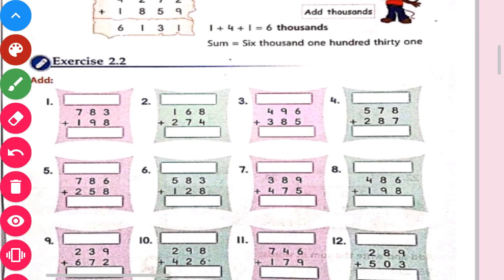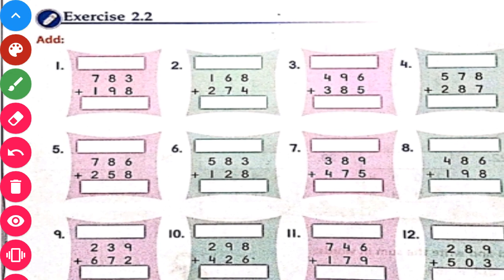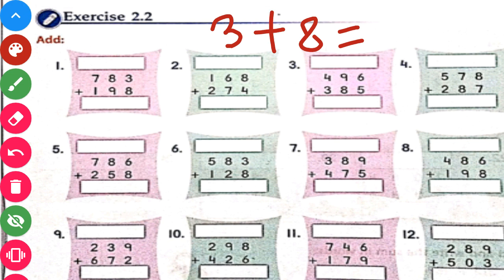Exercise 2.2, question number 1. We have to add 783 and 198. So we will start from the 1's place. 3 plus 8 will give us 11. What we will write at unit place? We will write 1 at the unit place and we will put a carry here.